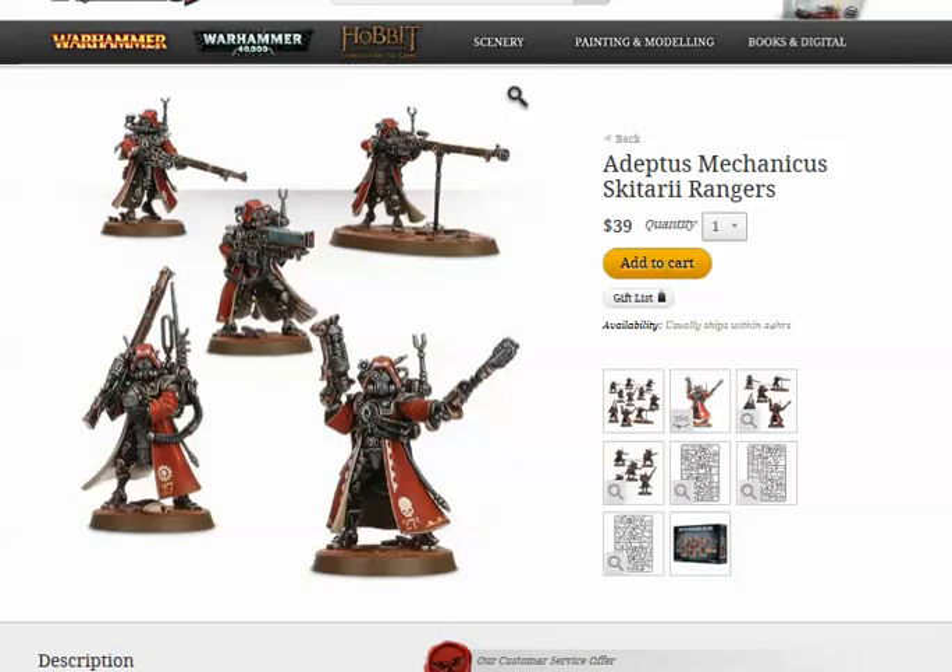The last one — the one I think will rock the game — is the Plasma Caliver. It's 18 inches, a plasma weapon, Strength 7 AP2, Gets Hot, but it's Assault 3. That's huge. With a unit of five and two Plasma Calivers shooting, you're rolling six dice, pretty much guaranteed to get a Gets Hot result. But with Ballistic Skill 4, you're going to get about four hits, so you can just take stuff down. They are expensive though — the most expensive option on the list.